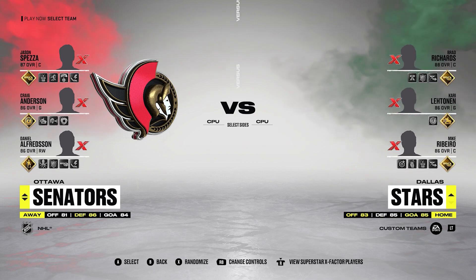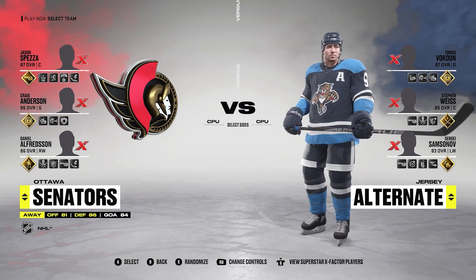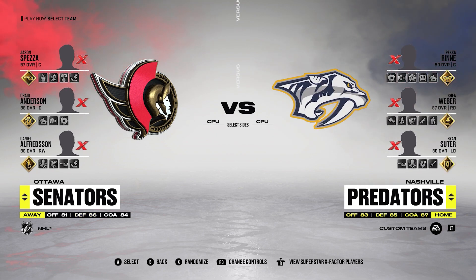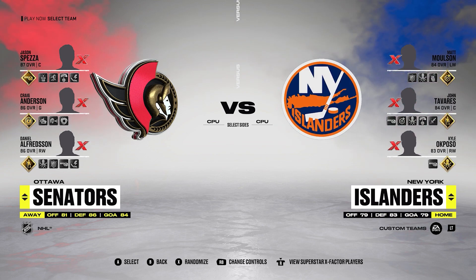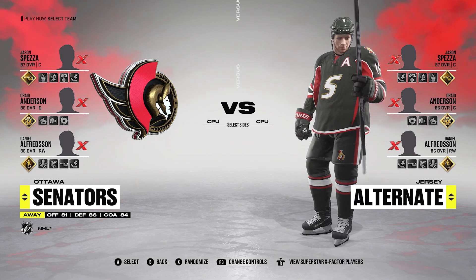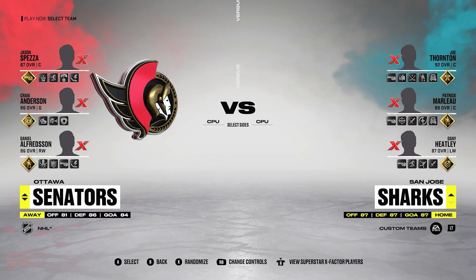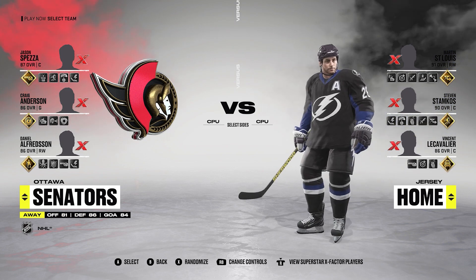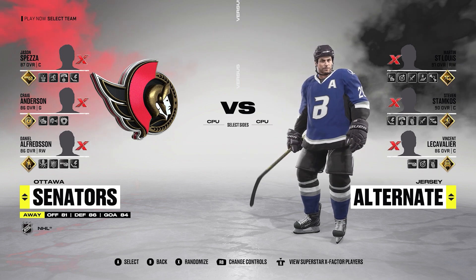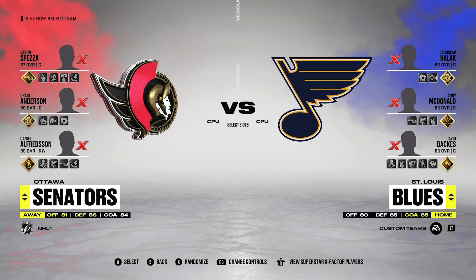A couple other cool ones: the Florida Panthers — we do have those jerseys and also their powder blue alternates which turned out pretty nice. There are also some good word mark jerseys, since a lot of word marks were used around this point in time. You've got the Sens jersey that says 'Sens' across it, which turned out pretty well. And the Tampa Bay 'Bolts' word mark jersey — that one turned out really well and is probably one of my favorites in this build.